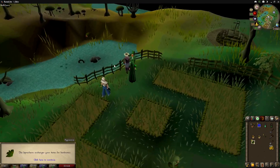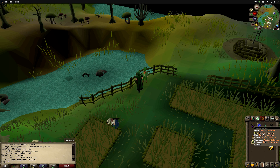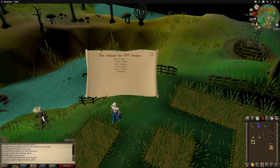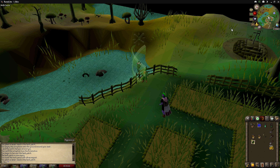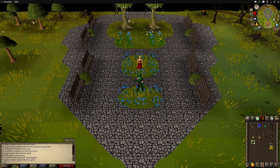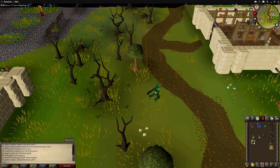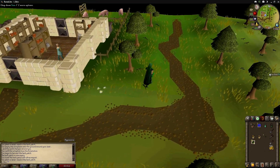The fifth location is just east of the Sandcrabs. All you need to do to get here is use your Xerics Talisman, or one of the other options, and teleport to Xerics Glade. Once you're here it's just south-east, and here is the last patch.